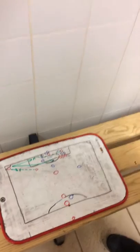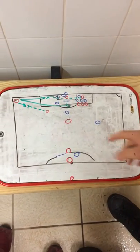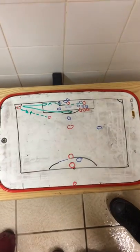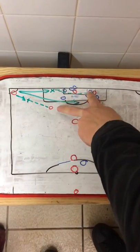This is the attacking corner routine in football. The Reds are the attackers. He's taking the corner and his signal is the mark of these two players' runs.